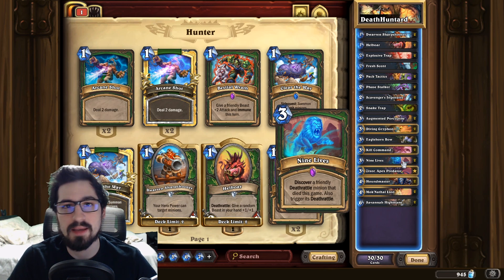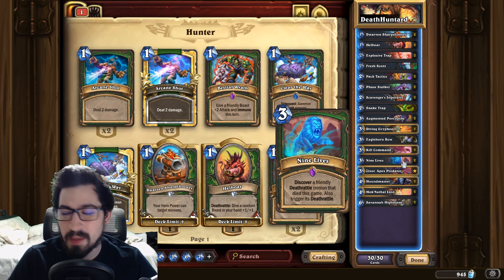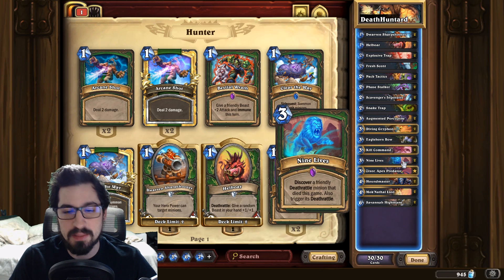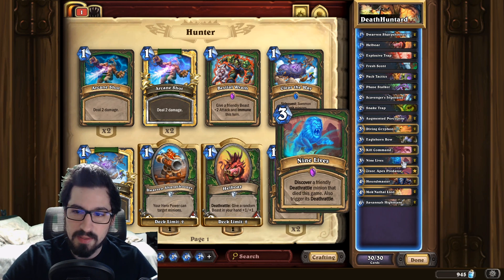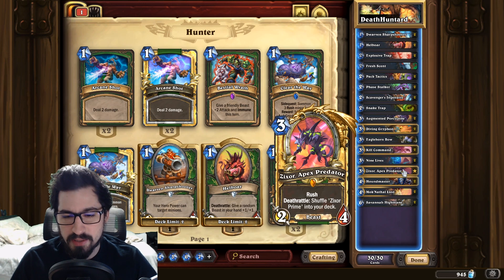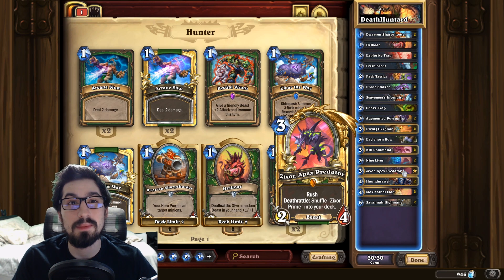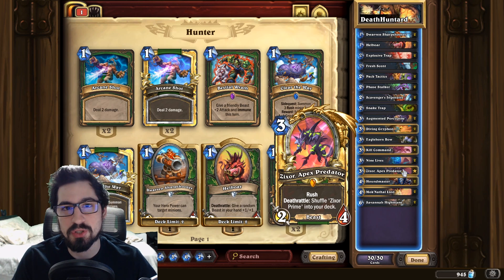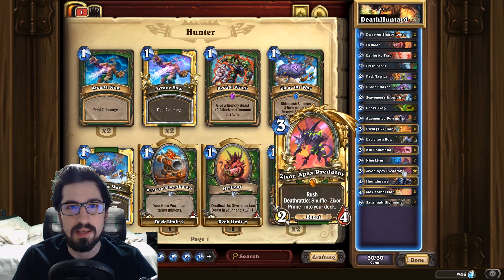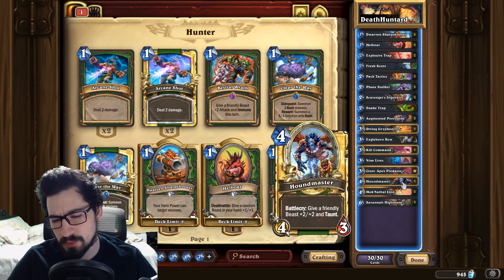Nine Lives is super sick, and if you want to experiment you could maybe swap out the Helboar for more cards that give you Nine Lives — perhaps even Shudderwock, which could generate more Nine Lives spells. This deck isn't fully refined but it's good, and I'm sure it could be even better with your guys' input. Zixor is one of the key cards of the deck — it's the hunter prime. Its death rattle shuffles the prime into your deck, and the Apex Predator is an eight-mana 4/4 with rush that summons three copies of itself, so you effectively get a 16/16 with rush.